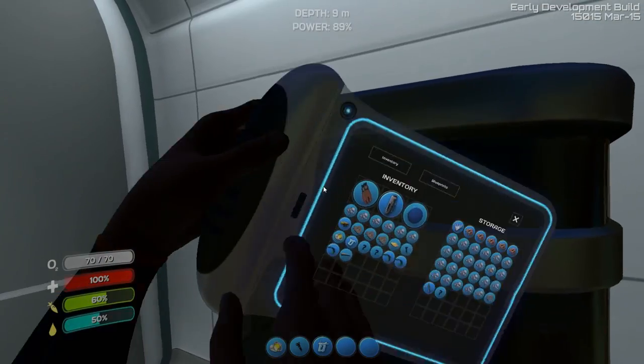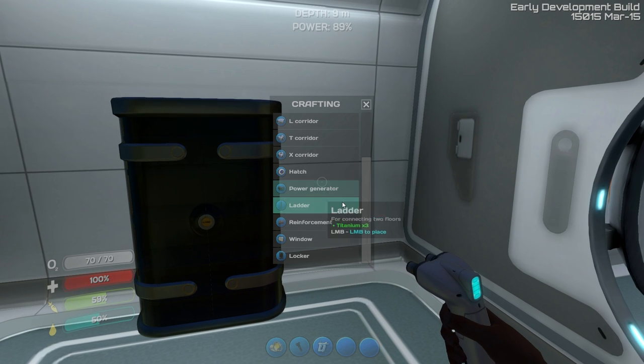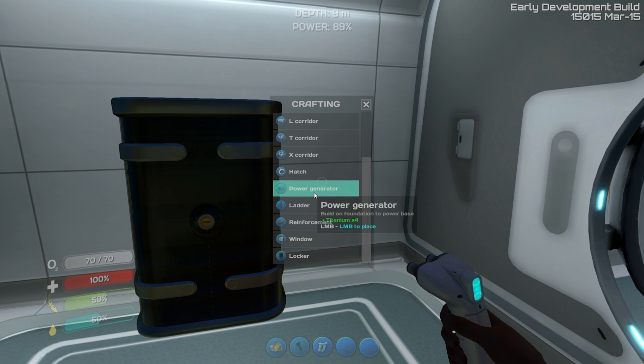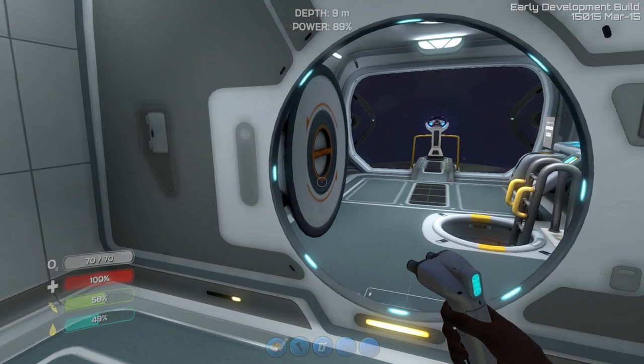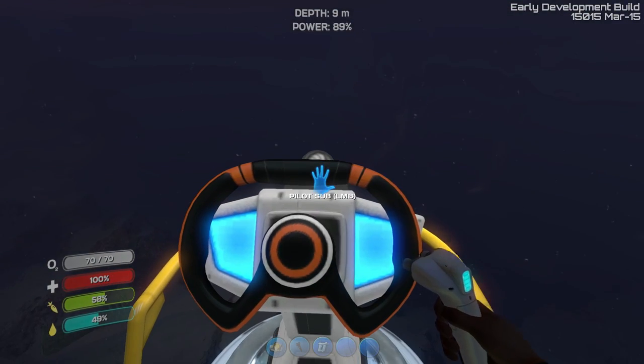Now our inventory is looking better. We can actually make another one — we need the glass. Okay, I'm not going to go for the glass. So let's see what we need underground. We're going to need to study fragments to make blueprints — that's interesting. I don't know exactly how this works. We've got a fabricator; we're gonna need a foundation. I guess we use this more outside, so we have to find where we want to be.